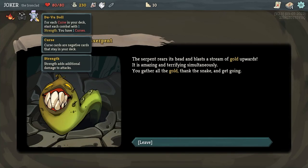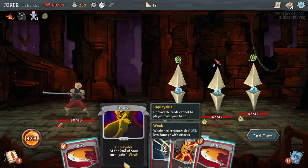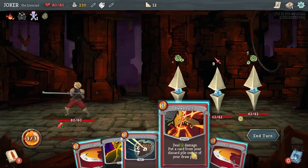I get a relic. This one — I just take the curse, and this relic can grant 1 strength when you have 1 curse. Nice, so I have 1 strength.